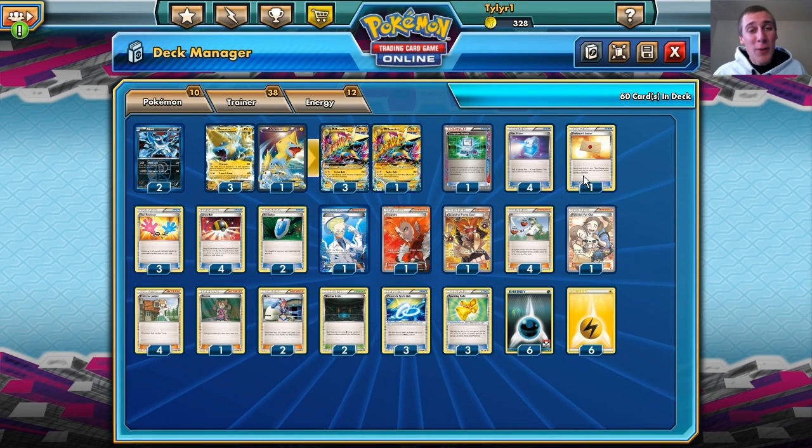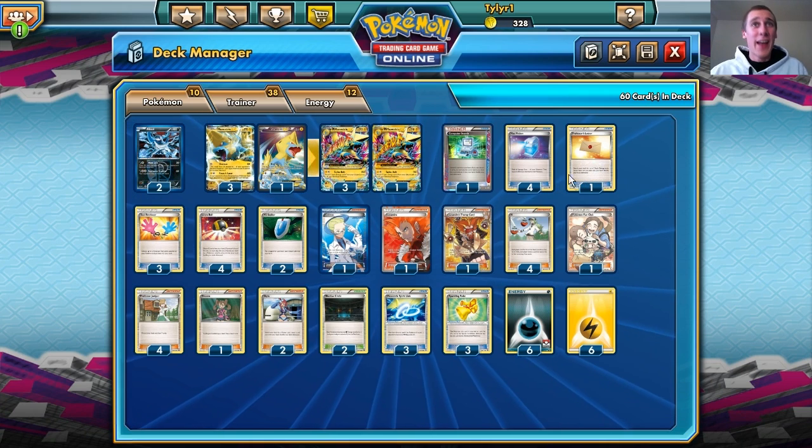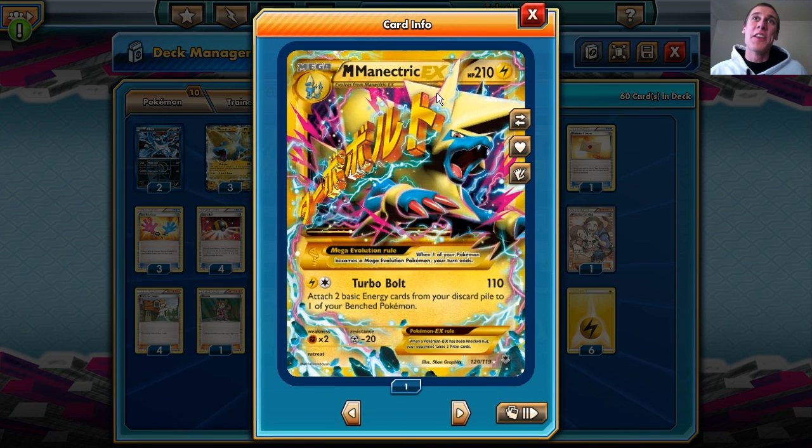Hey guys, we are back playing some more Pokemon Trading Card Game Online. Today we are going into a very simple deck that has Mega Manectric in it, because Mega Manectric is pretty awesome. The attack lets you attach two basic energy cards from your discard pile to one of your benched Pokemon, and for two energy it does 110 damage — I'll take that any day.